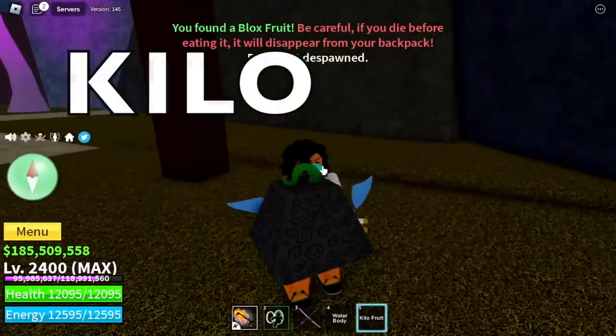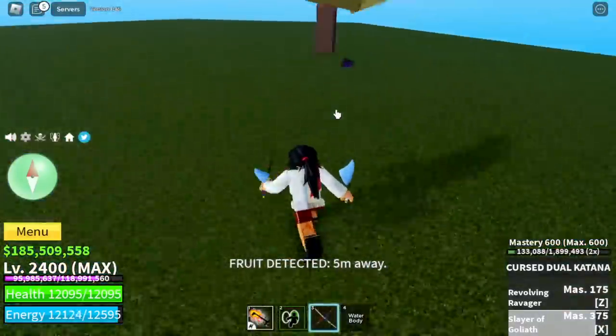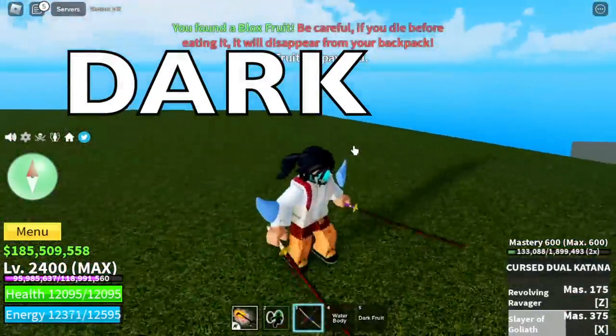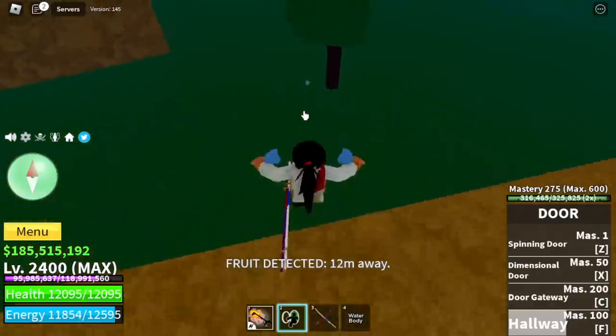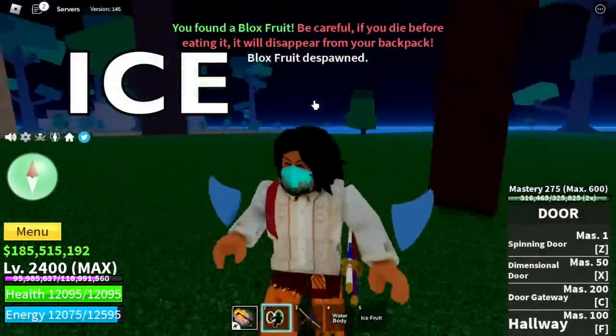Thirty-fifth fruit — another kilo, let's not talk about it. Thirty-sixth fruit — another dark fruit, I think this is the third dark fruit we got. Thirty-seventh fruit, located in Hydra Island — ice fruit. Two ice fruits now, not bad.